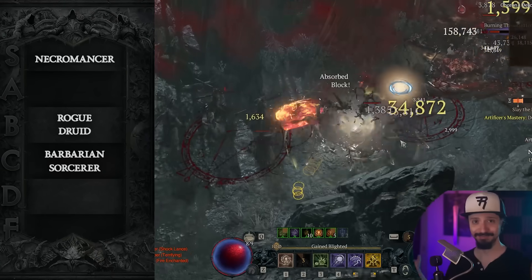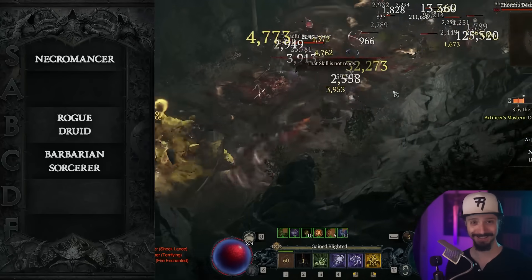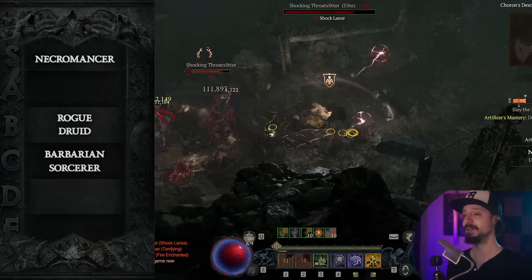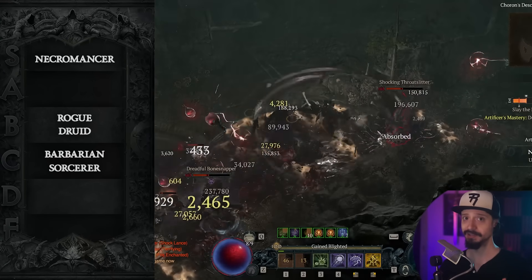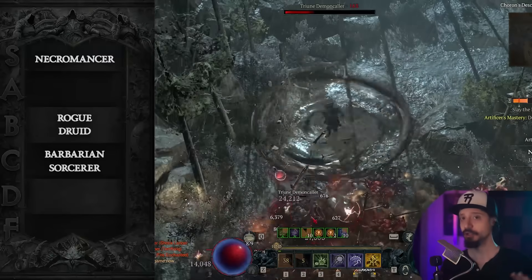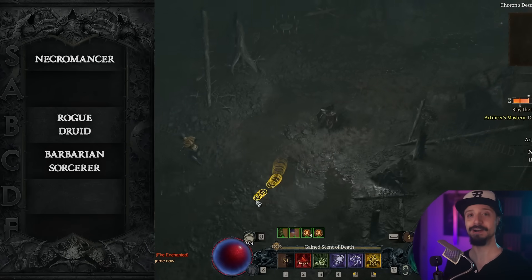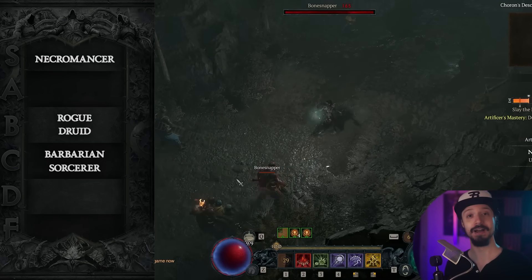So again, barring any upsets or surprises — some new Barbarian build that destroys everything — Necromancer ought to be the best class of Season 4. I'm expecting tons of people to be starting Necromancer. Minion Necro has sort of been a joke for the past three seasons. It is not a joke. Who's laughing now? Minion Necros are laughing — minions are super strong now.